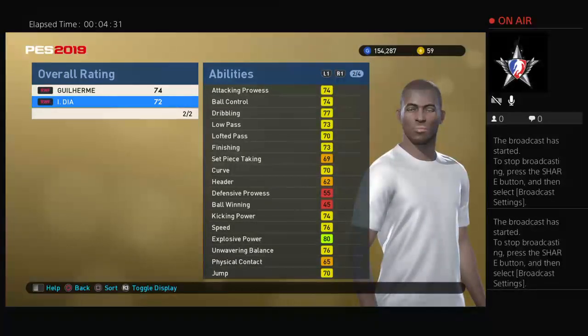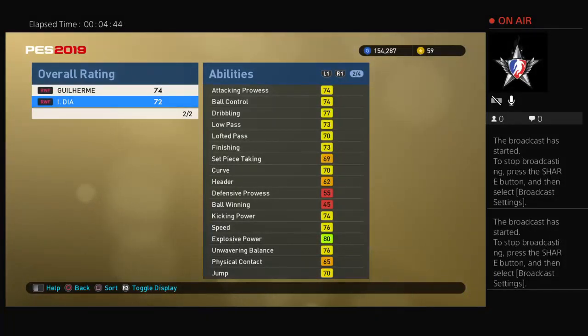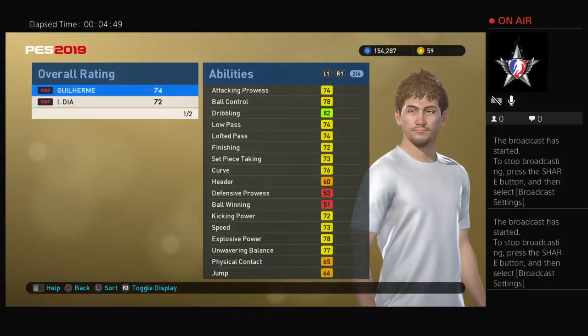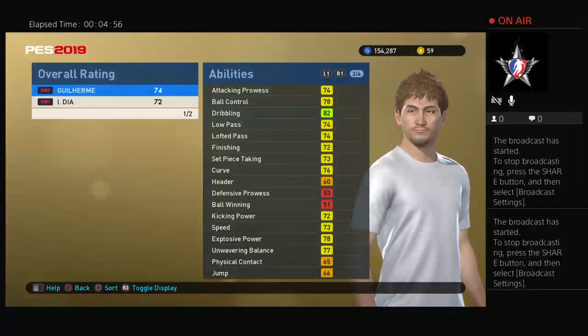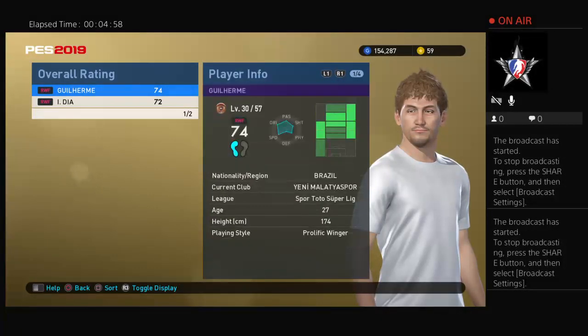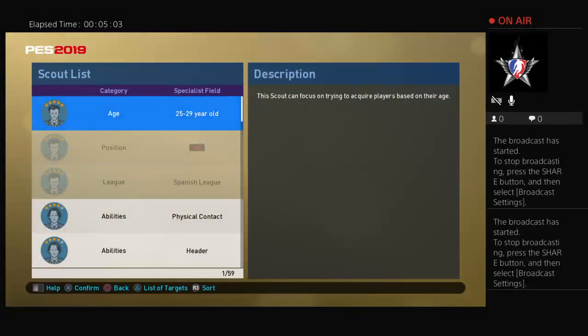Look at the stats and any greens. Diaz has explosive power at 80, so you'd want to focus on that if you were trying to pick him up. But if you want to focus on Guirma Guirma, I noticed his dribbling was 82 — that pops out compared to Diaz. So let's go after dribbling and find something related to that. I went through the scouts I have.